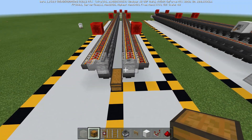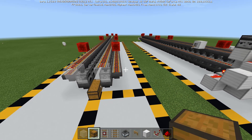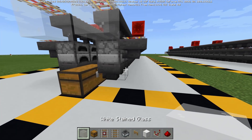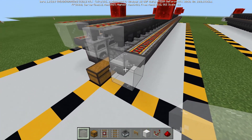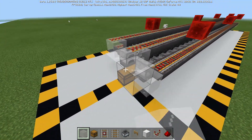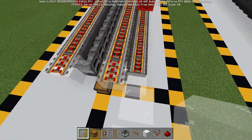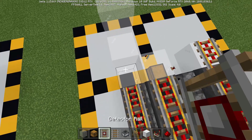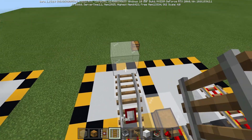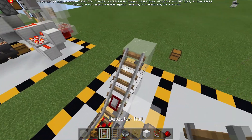Now to start with the actual redstone, we are going to start on the right-hand side — that will be our fuel item input. The first thing we are going to do is build up three blocks diagonal from right here. After that, we are going to place in some rails: remove this rail temporarily, place in a detector rail, a regular rail, and then a temporary rail up here. Go ahead and remove the temporary one.